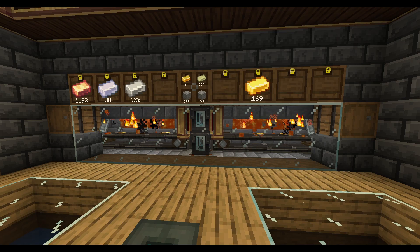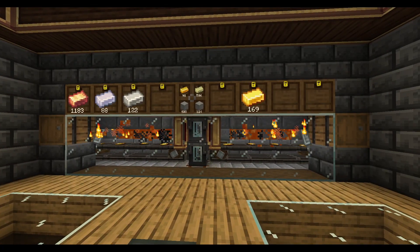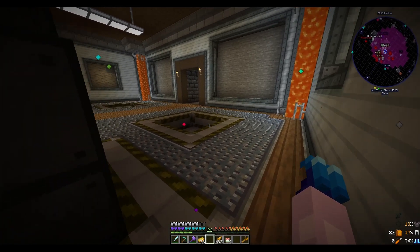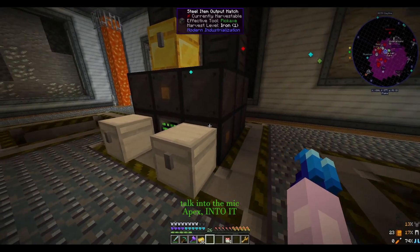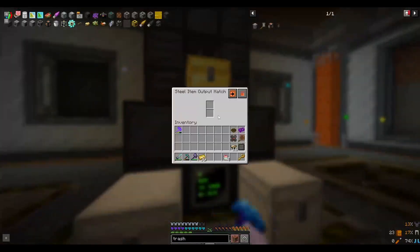Next up, we are going to be cooking some more bronze so we can really get cranking on some bronze drill heads. A little while later, we have 64 bronze drills, which we're going to split half and half between these two quarries. Now we just need to make sure we do item auto-extraction on all of these hatches, and it should auto-output to all of the chests.